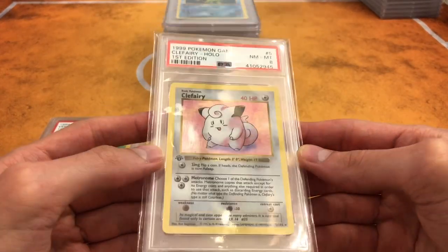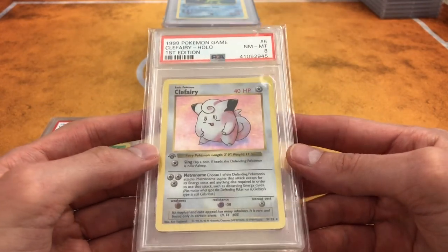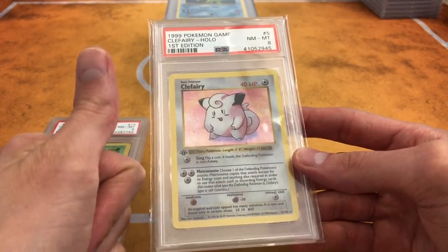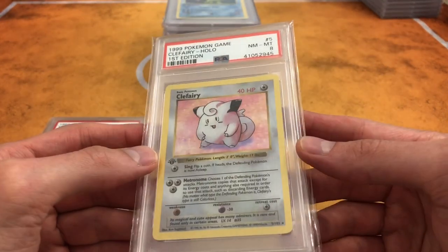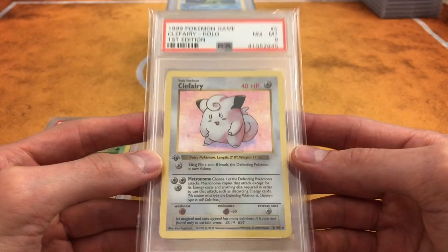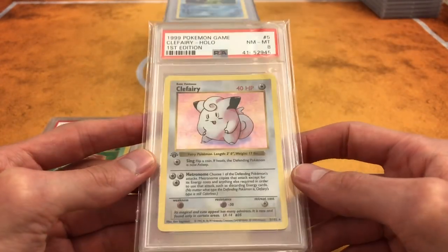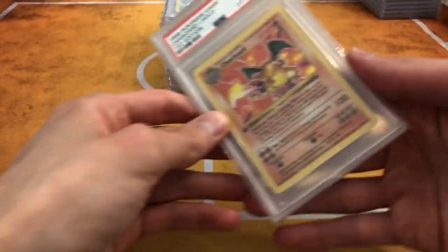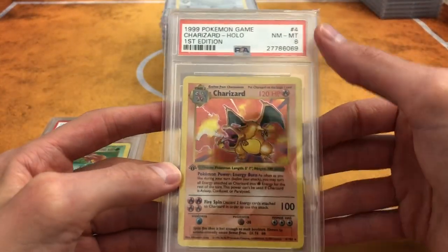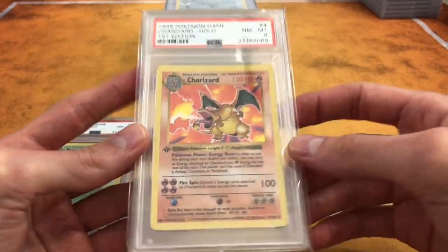Clefairy — I want to say I got this from Pallet Town Pokemon if you're watching. He gave me a decent price on it. Check him out on Instagram. Oh, here we go guys — Charizard, number four. I wish it was number one because I would have saved it for last. But this one is a very strong eight.